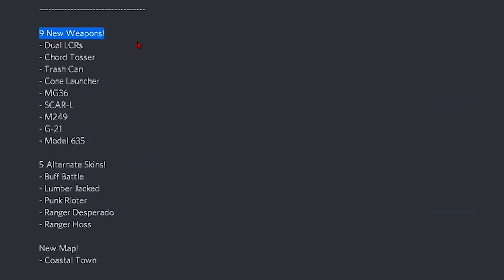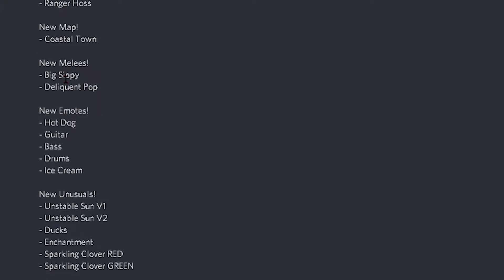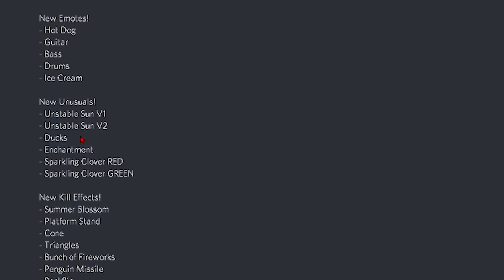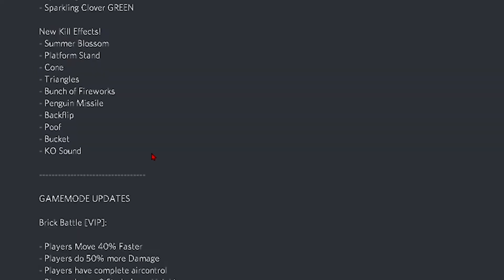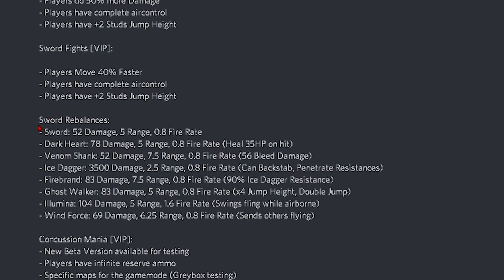We have nine new weapons. We have a Scar-L which is probably the best weapon here, some pistols, and don't talk about the trash cannon. We have some alternate skins — Buff Battle which is probably the most loved one, Lumberjack which is also a buff one, and then some more skins. New map, new melees: Delinquent Pop, Big Sippy. New emote: Hot Dog, Guitar, Bass, Drums, Ice Cream. New unusuals, kill effects, and then game modes — Brick Battle got updated, sword fights.